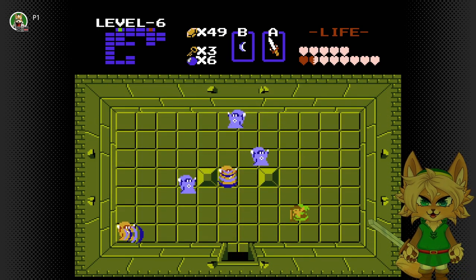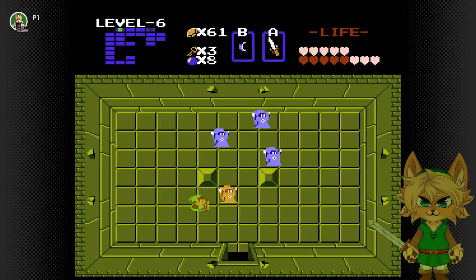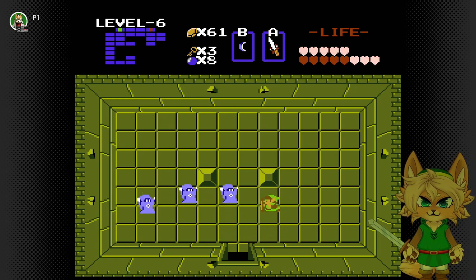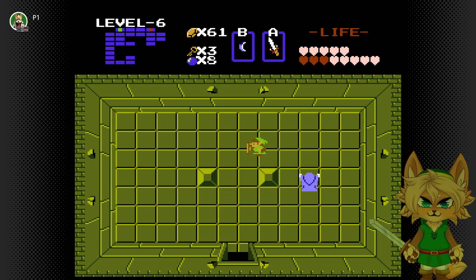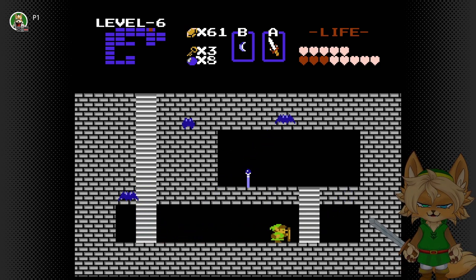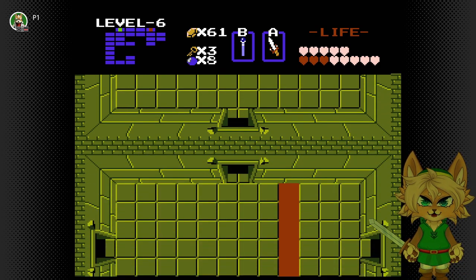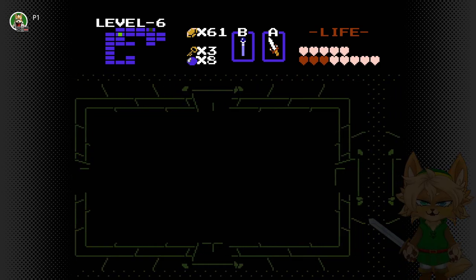I should go up here first. Now you get a magical rod. Magical rod — I'm just going to rod instead. With this, you become a Wizrobe yourself! But one issue: this does nothing against the Wizrobe himself. So it's gonna be a bit of a doozy. It does nothing.